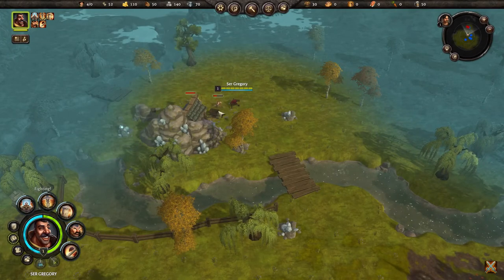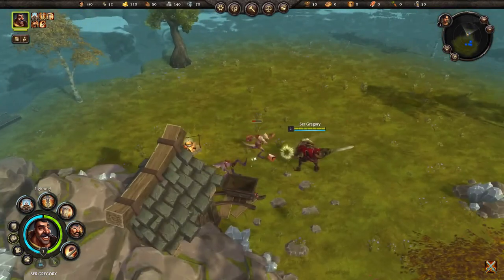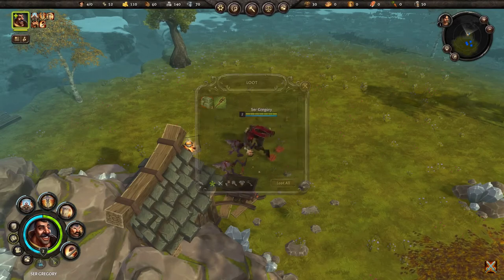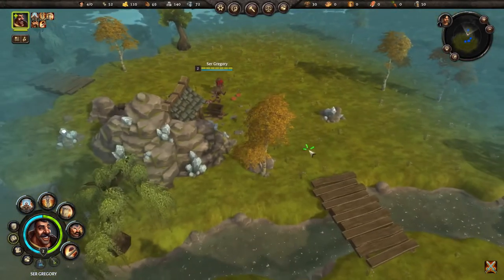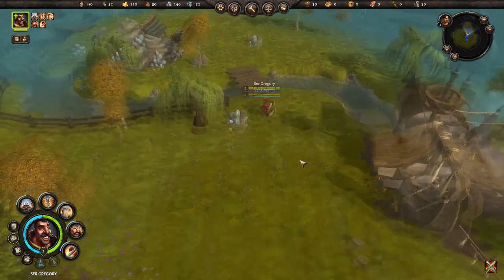Our town is under attack - come on Sir Gregory! Let's zoom in and watch the combat. You can actually get loot - see the bunny bags. Luckily you don't have to loot individually; it will loot everything in the general vicinity when you use that, so you don't have to individually click on everything, which is cool.